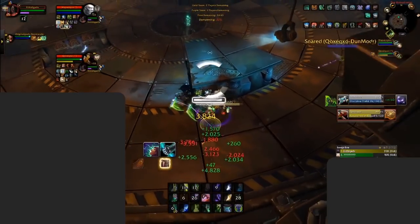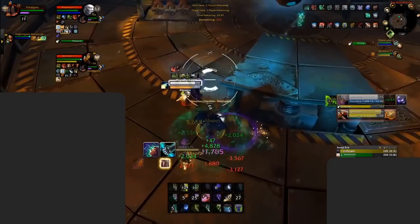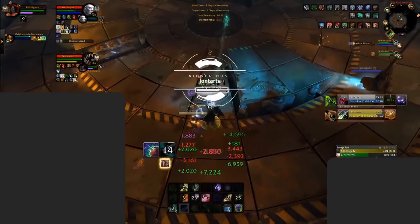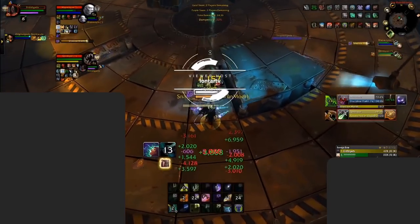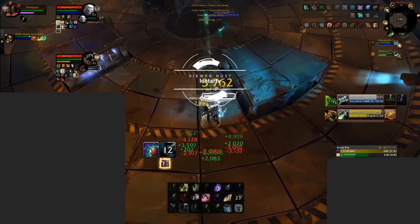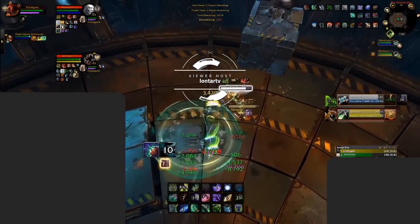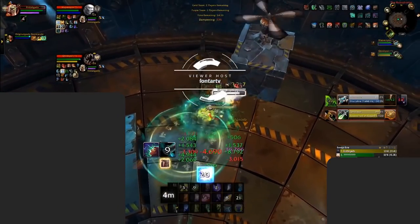The same goes for Metamorphosis, but this time it's even stronger — as when used, Metamorphosis makes you immune to everything. Popping meta when you predict a stun incoming, see a Storm Bolt in the air, a Chaos Bolt in the air, or even a Greater Pyroblast or Touch of Death is about to proc — Metamorphosis will immune it all.